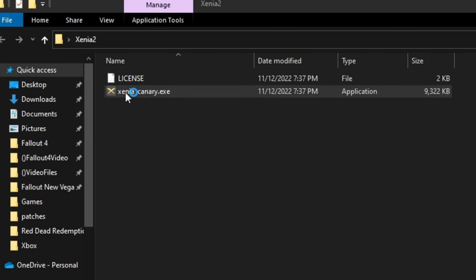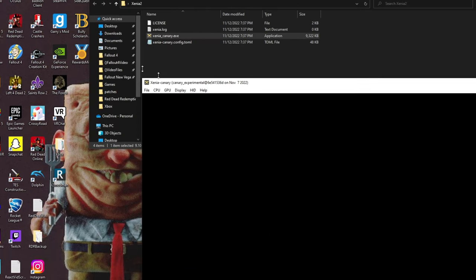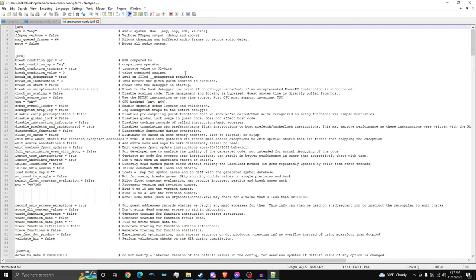Now what we're going to do is double-click Xenia Canary. Don't worry about this. And as you can see, it's all working — it's all good. But now, as you can see, we have a config file. So we're going to right-click and we're going to edit with Notepad++. If you don't have Notepad++, please get Notepad++.